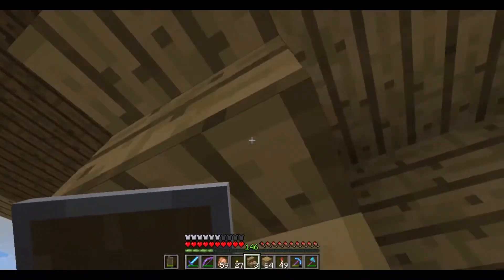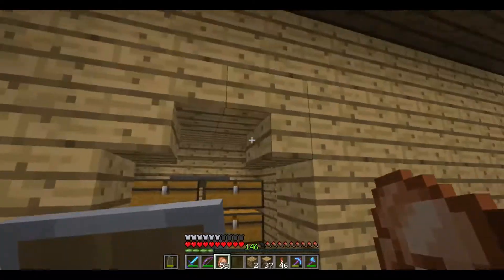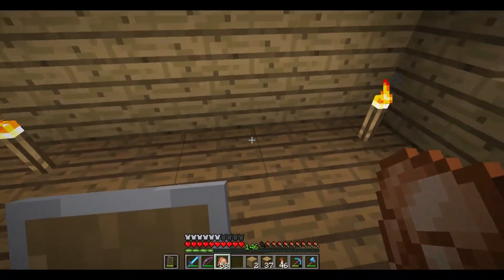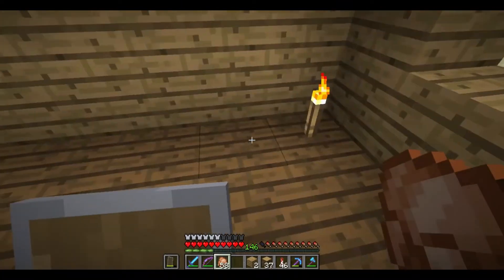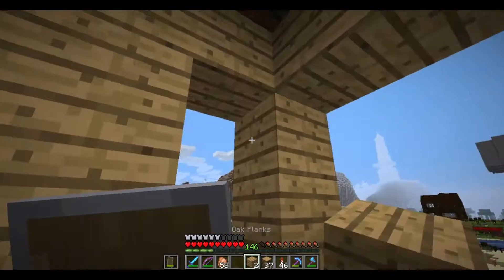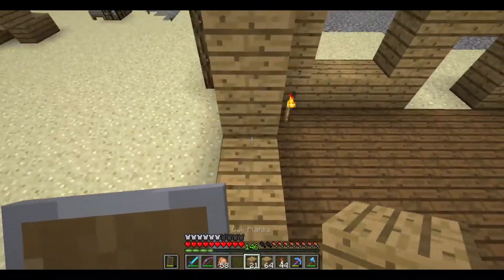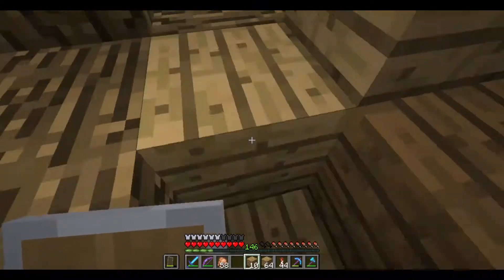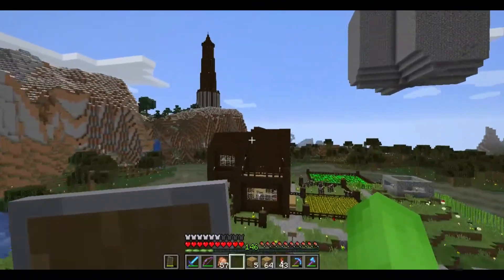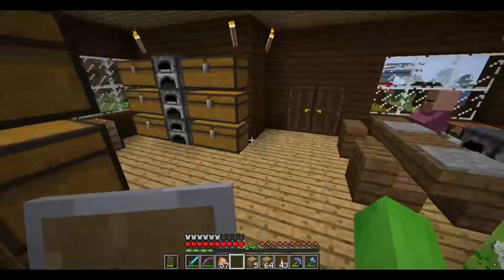Kind of fits, kind of doesn't, but I'm leaving it. How do I want to be able to get up there? The bar is going to take up — I'll have seats here, the actual bar there, some chests and things here. So I could have a ladder here — I think that's going to be my best option. Now I can fill in this area. I think it's about time I start actually making the furniture and stuff. What did I use for furniture in my dark oak house? I used spruce wood. So I'm going to use dark oak for the furniture in my bar area — because, why not?